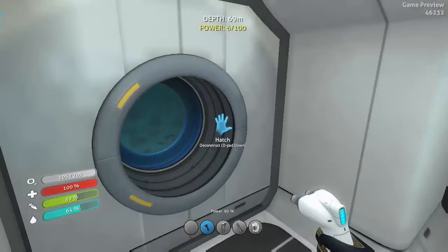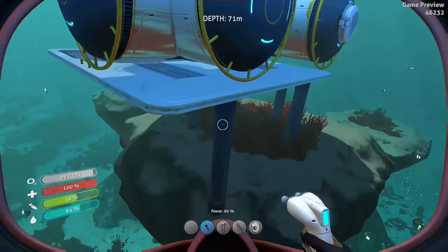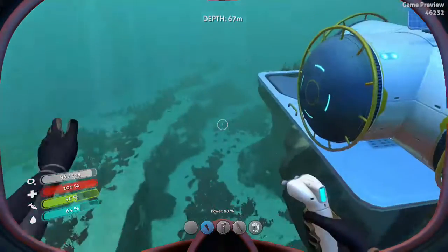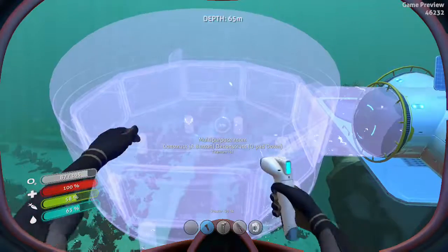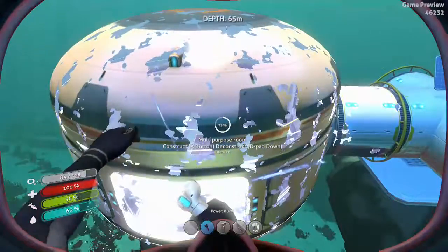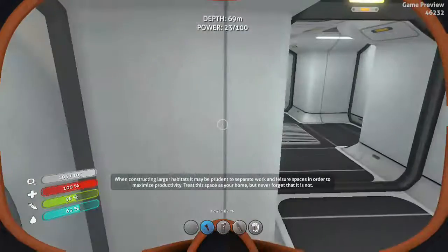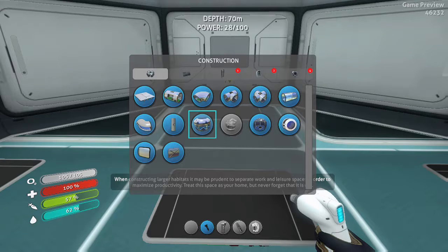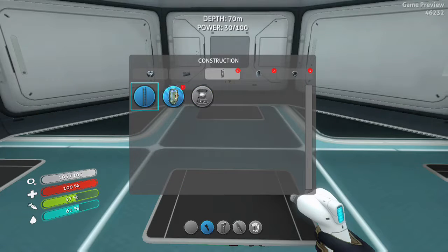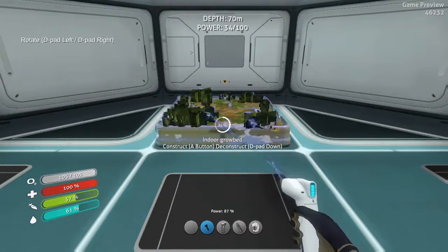We're going to get some oxygen and build a couple of multi-purpose rooms. The game is pausing and freezing — they definitely need to get the new patch out as soon as possible. We're going to keep living out of the life pod for the most part because I need to build a fabricator to truly work out of this place, but we're not going to be doing that right away. So we'll still be traveling back and forth.